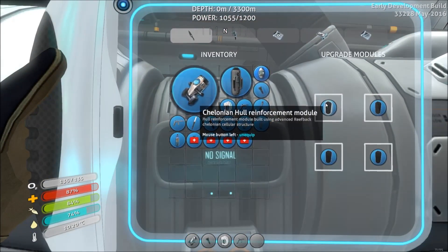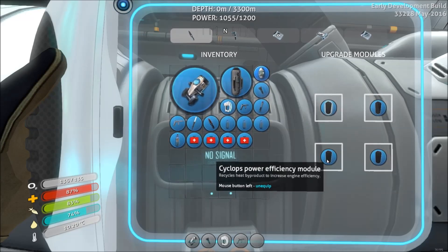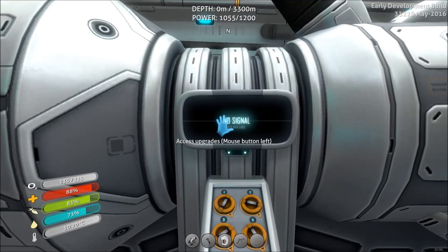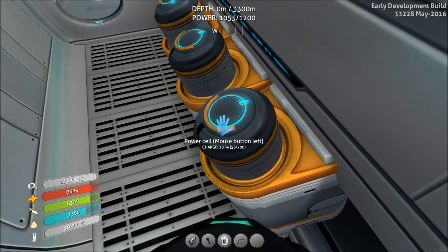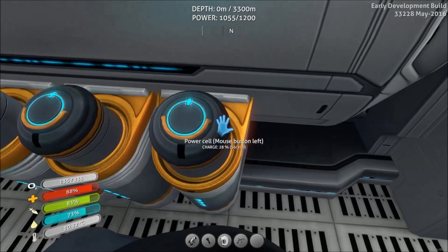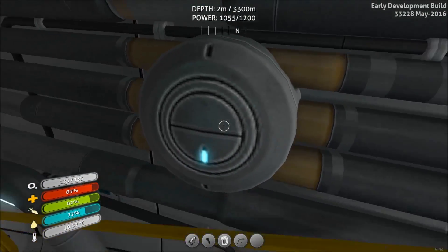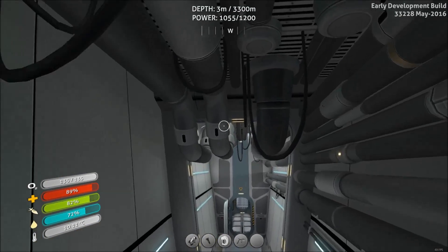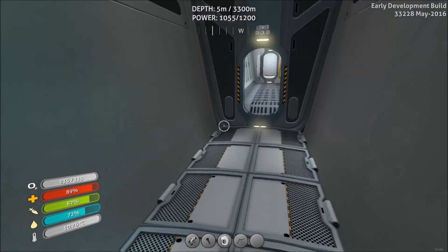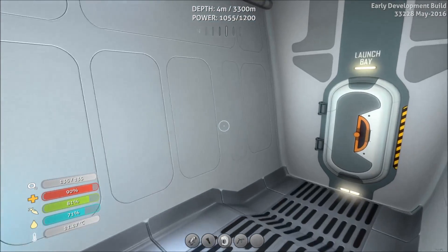We have a Cyclops hull integrity fragment, some dead modules, and three power efficiency mods. No signal. Is this charging? No, it's not charging — so they do deplete. It's still a bad, low-resolution texture. We can close the doors now — how cool is that? So I'd be able to place some more stuff here.